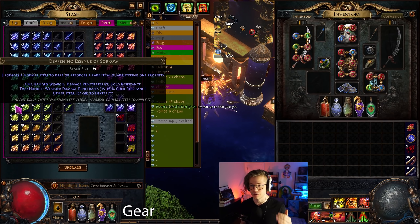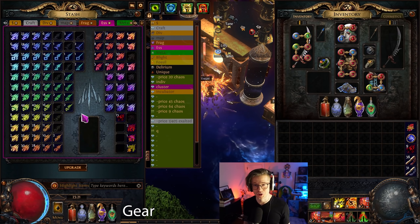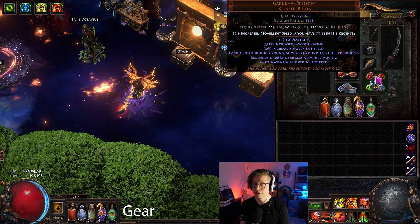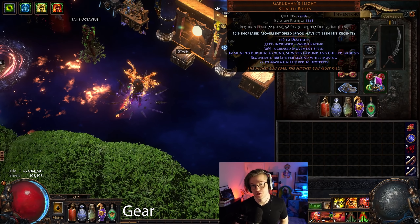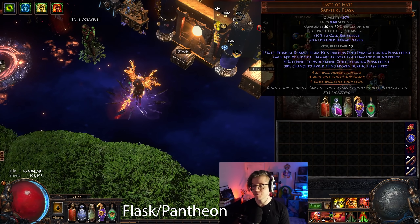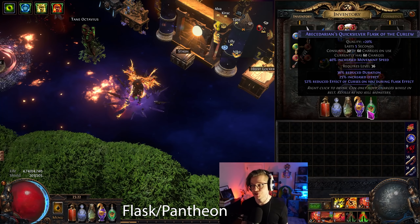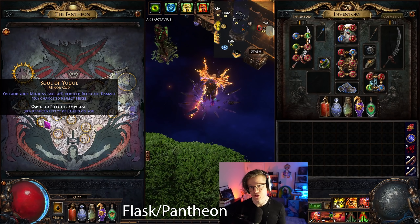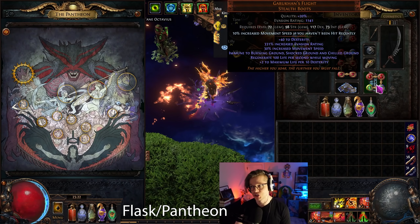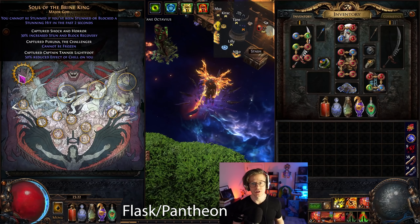Deafening Essences of Sorrow are your best friend for crafting — they give you dexterity and are very cheap right now, about four to five chaos in bulk. For boots, Kaom's Roots' Flight is best-in-slot since we aren't crit and don't care about elusive or tailwind — we just want a big chunk of life. For flasks, I recommend an anti-bleed life flask, Taste of Hate, Lion's Roar, Seething Promise, and a quicksilver rolled for reduced effective curses. I also use Soul of Yugul for near 100% reduced effective curses, and Brine King as major pantheon for freeze protection.